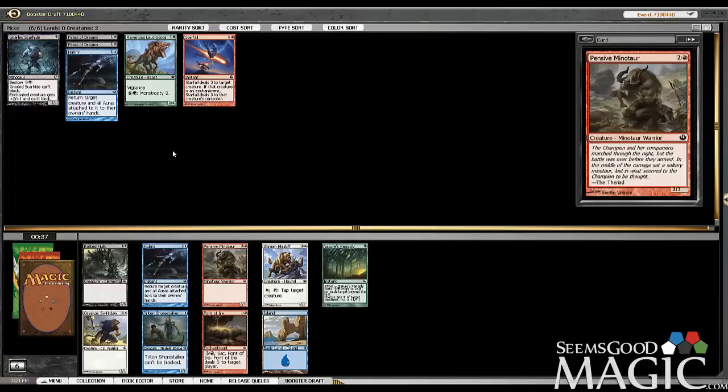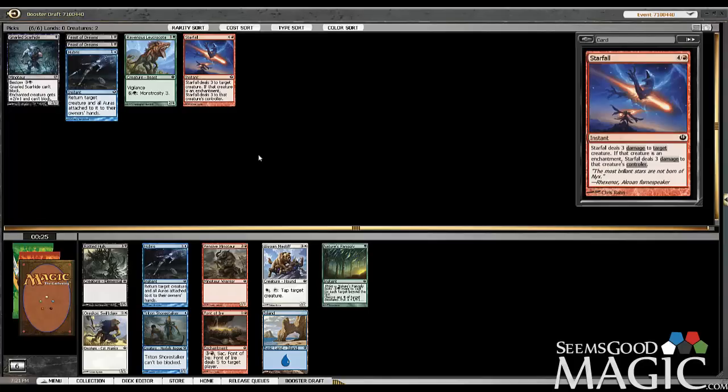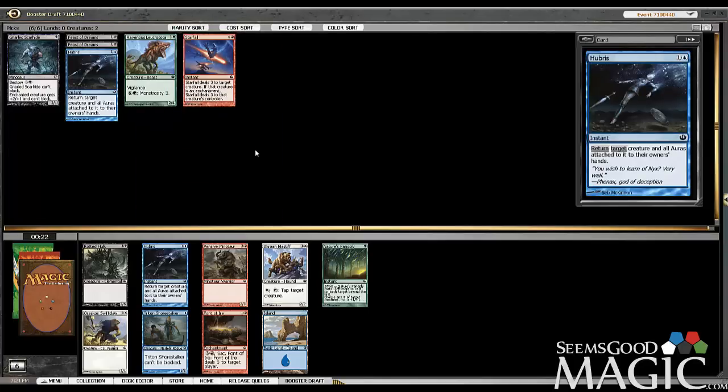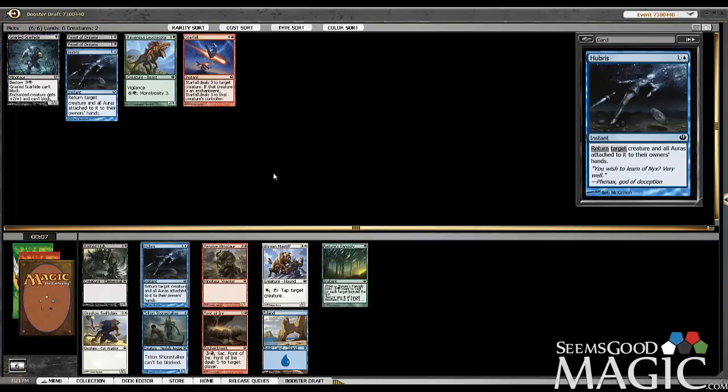Well, it's a coin toss. Do I want to go into red? Do I want to take this Hubris? Which one do I think is better — the Starfall or the Hubris right now? I guess I think they're probably even, to be honest. I'm going to take the Hubris, and just sort of hope that we see more late blue that's as good as Hubris is.